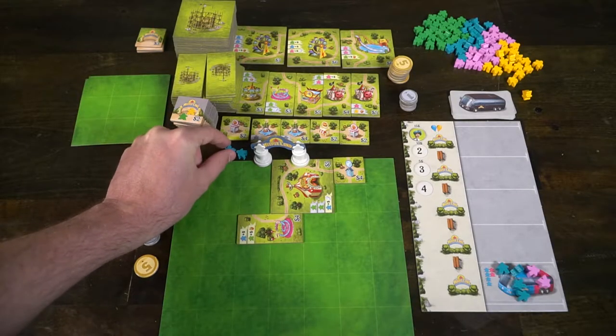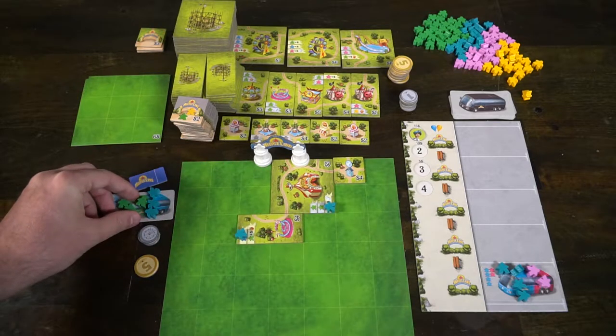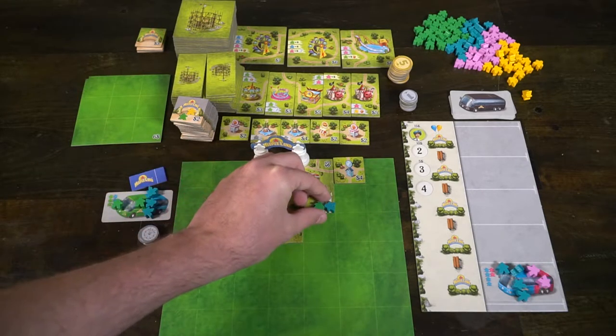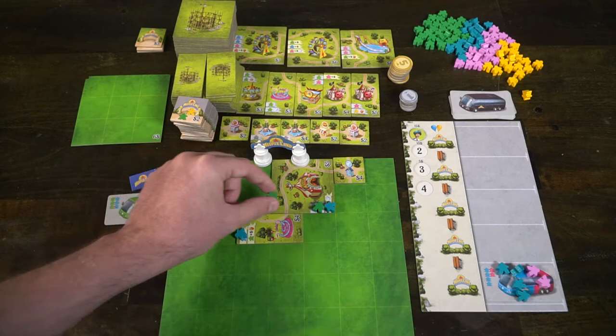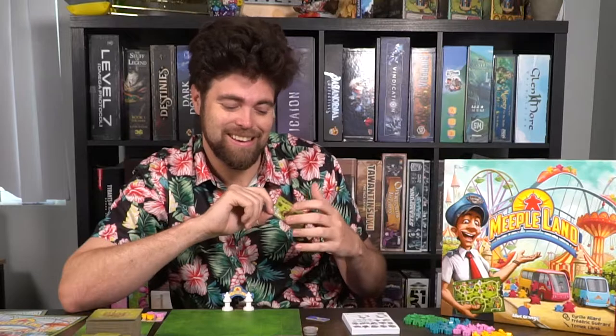Each of your spaces is going to be based on the attractions that you have, and there are going to be different types of meeples on them. If you have green meeples you can put green meeples there; if you have pink you can put pink; if you have yellow you can put yellow. There are also special spaces, and if you follow the criteria for those special spaces you can place additional meeples, which will grant you extra money as well as points at the end of the round.